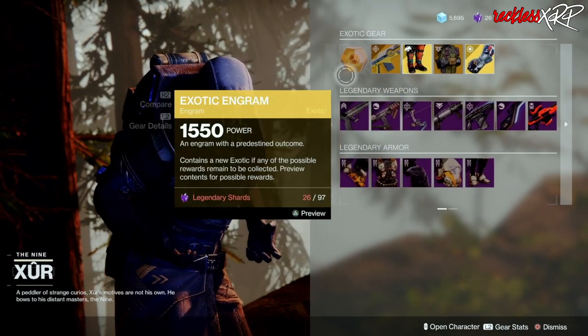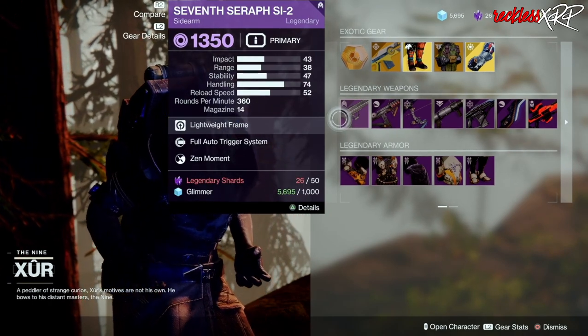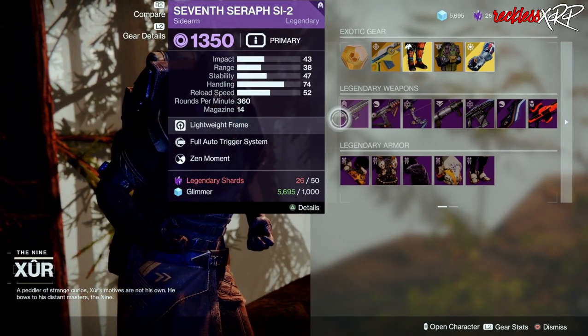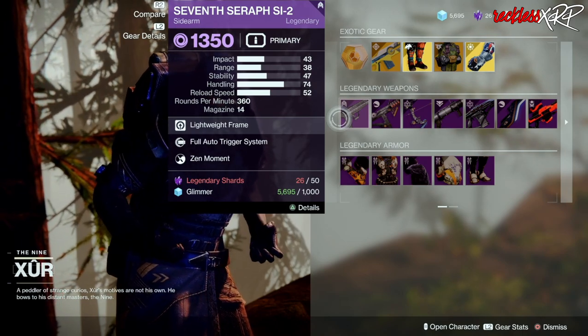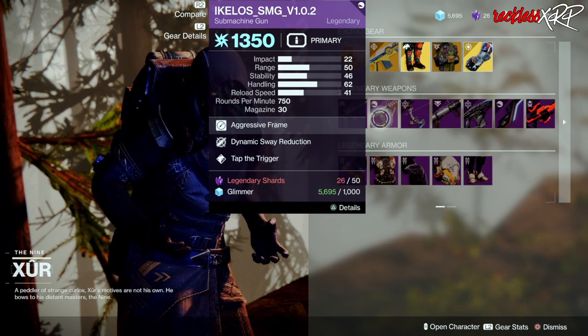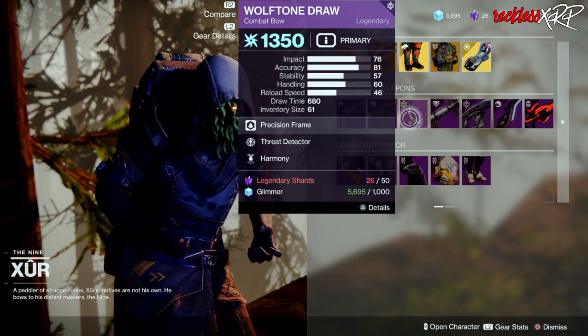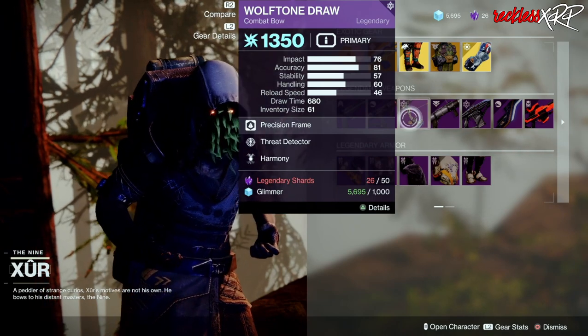For weapons, we have the Seventh Seraph sidearm with Full Auto Trigger System and Zen Moment. Then we have the Icelios SMG with Dynamic Sway Reduction and Tap the Trigger. Then we have Wolftone Draw with Red Detector and Harmony.